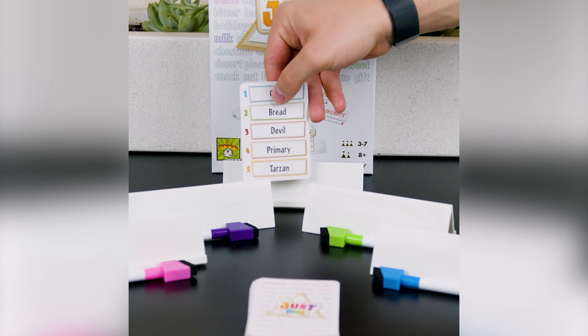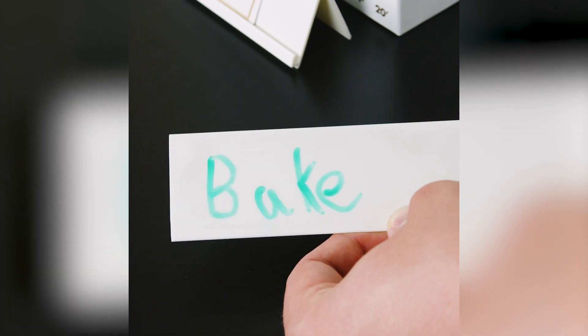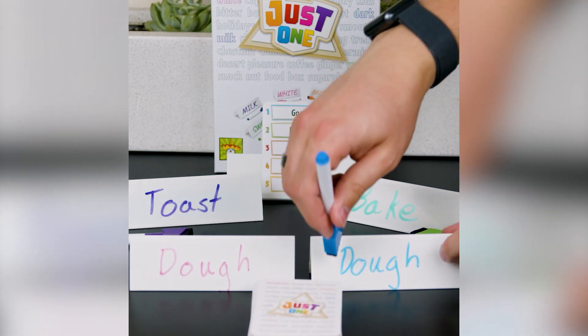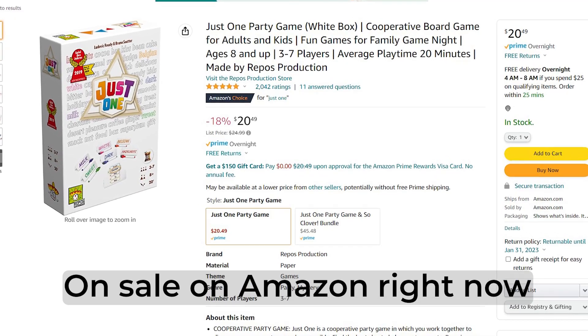At number four, we have the only party game on this list: Just One. Just One is a game where you're trying to help a player guess a word by giving them one word clues as to what that word is. The only trick is any duplicate clues end up getting erased, making it especially tricky to help them guess that word. This game comes in at $21.99 and is a great game to pull out with friends.